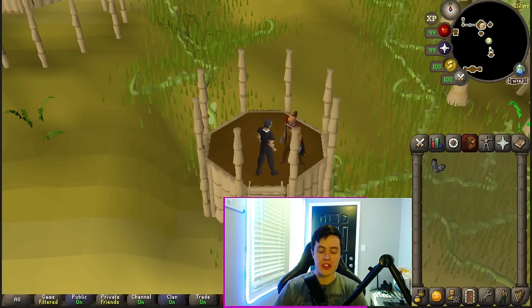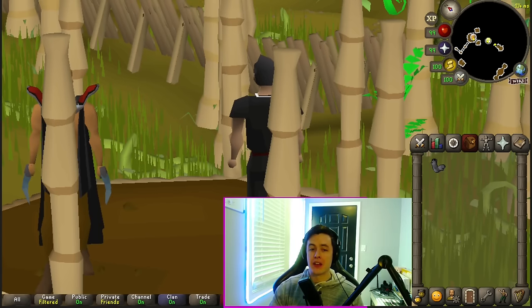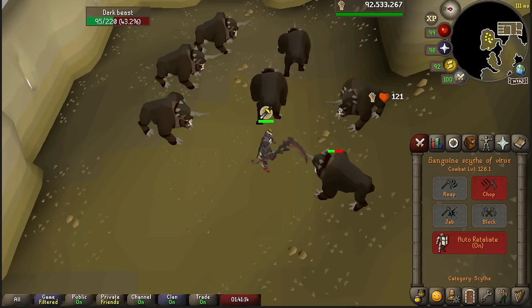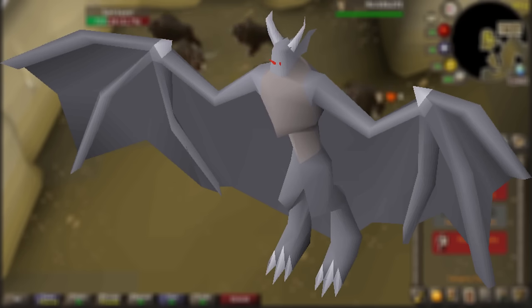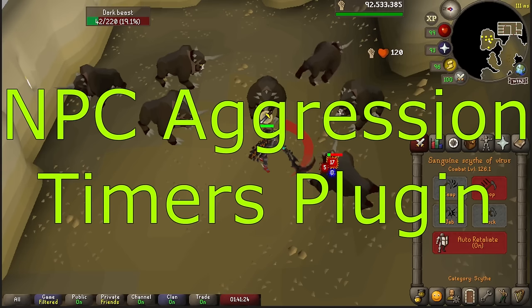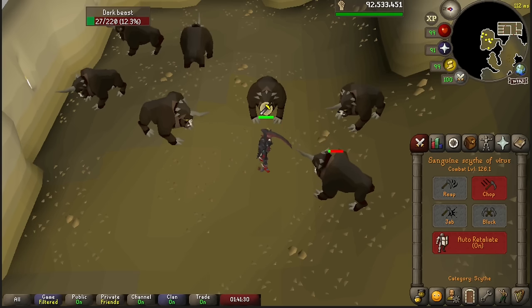For Slayer, this is really going to be dictated to you by your Slayer Masters since they're going to decide what you have to kill. You're going to be using Duradel — he assigns you more monsters at a time than Nieve, and he allows you to choose the most AFK location possible, unlike Konar. There are a ton of tasks that are aggressive to you, like Gargoyles, Greater Demons, Dagannoth — the list goes on. Most of these will have that 10-minute aggression timer, so I do recommend the NPC Aggression Timer plugin to see the aggression lines. There are a few monsters like the Dark Beast that will never lose aggression. I do recommend completing your combat achievements, as it will allow you to store more cannonballs in the hopper of your cannon, which does increase your AFK time.